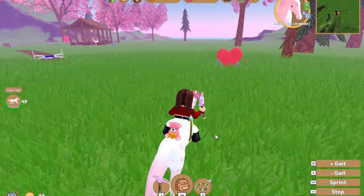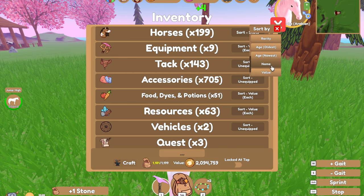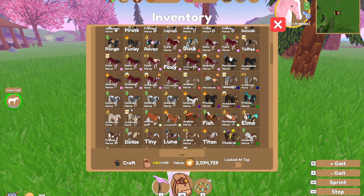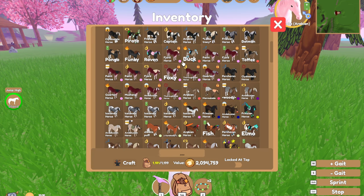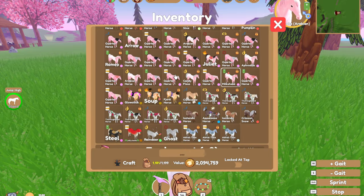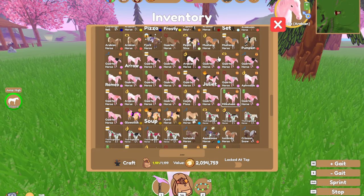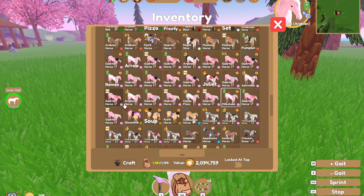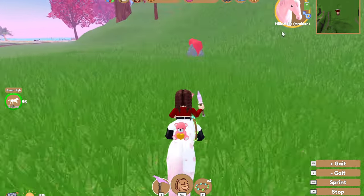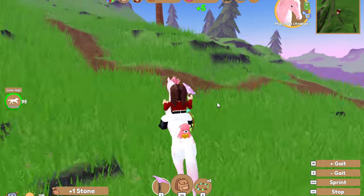Our Arabian collection has now gone to seven — wait, let me check how many burgundy dapple horses I have. Here are the Arabians — let me count: one, two, three, four, five, six, seven, eight. How do I have eight? Oh yeah, because of handing in velvet hearts. So I now have eight Arabians.